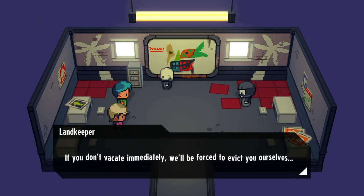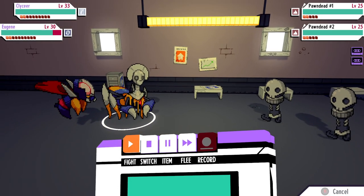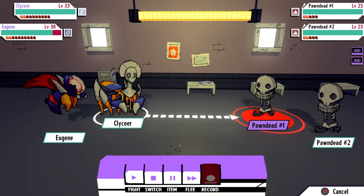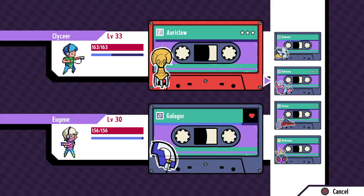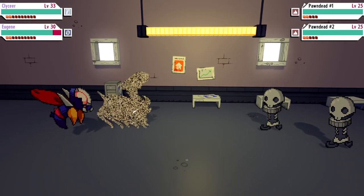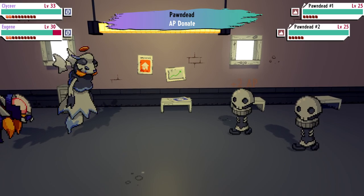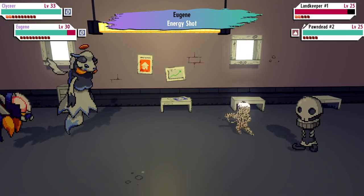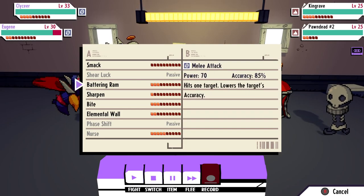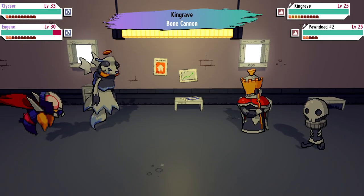If you don't vacate immediately, we'll be forced to evict you ourselves. Shot in the Dark is also really good. Unfortunately fusion is not unlocked. Ah wait, I don't want an earth type hitting my glass type — we'll go double astral. Great use of your time there, dudes. Didn't provoke a reaction because we just one-shot them. Oh well, that's inconvenient.